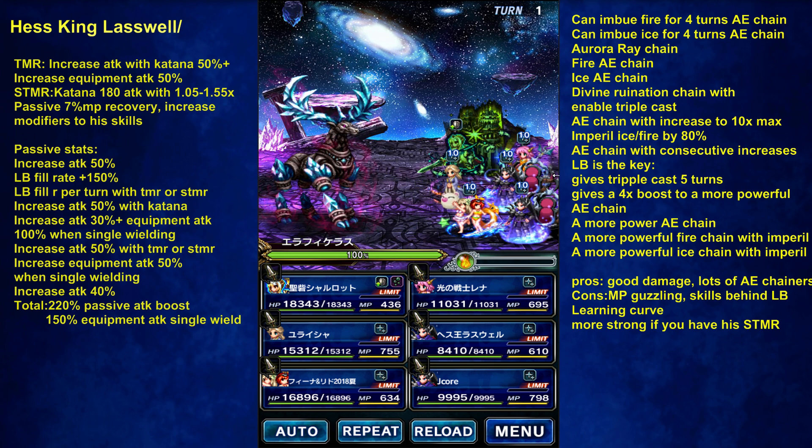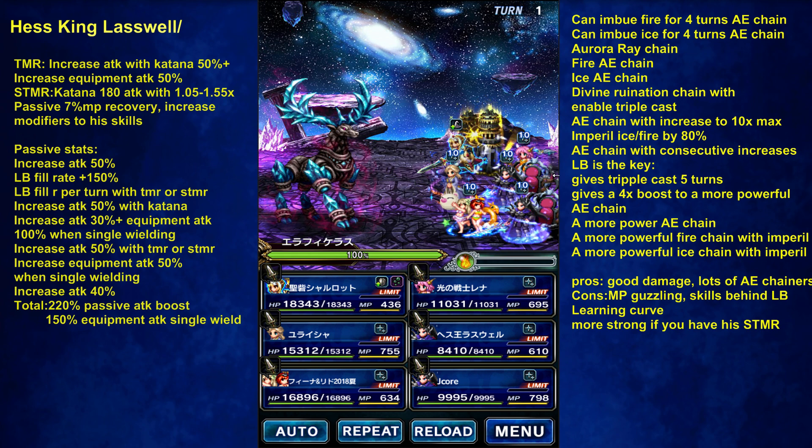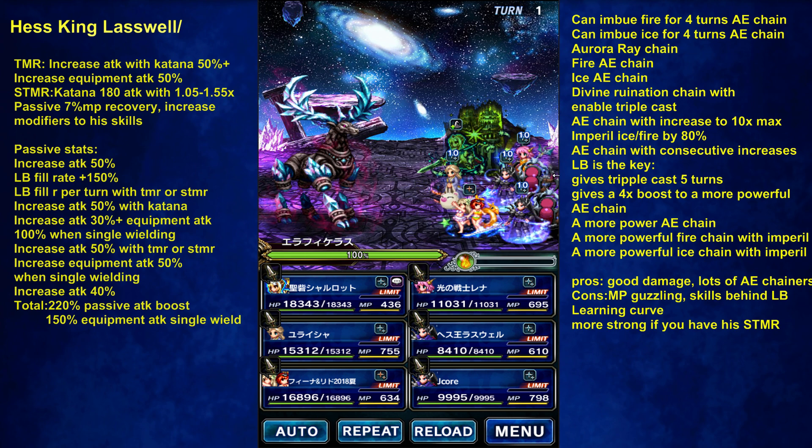Cons: MP guzzling. All those skills, he's going to use quite a bit of MP. The powerful skills are behind his LB, so there's a learning curve. Whereas Rain was very easy — you just spam the LB fill and spam the LB. And he's going to be stronger if you can afford his Super TMR.